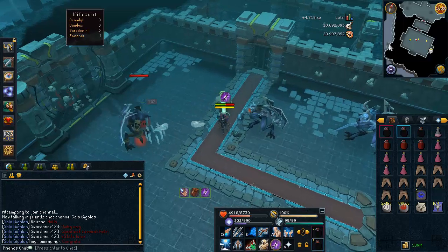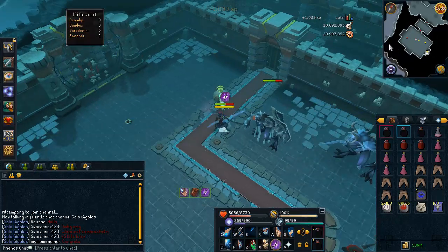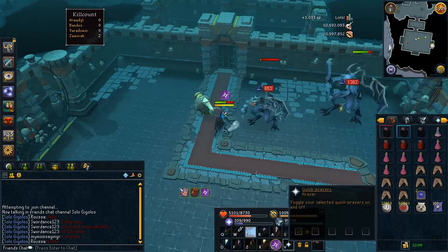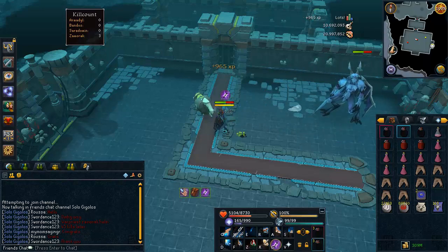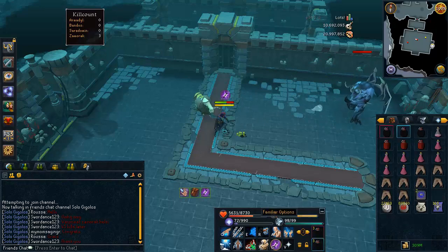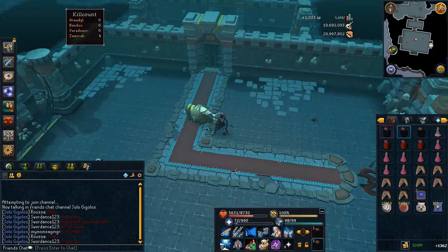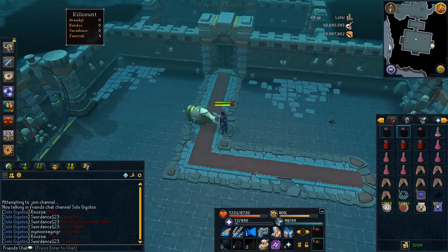After killing Xamirac, proceed to kill the minions — it's pretty easy and you can just camp here for a long time. Use your multi-target damage abilities at full speed and Soul Split off the minions to heal a lot. Even without Soul Split, the Vampirism aura and Scrimshaw of Vampirism will heal you quite a bit. If you have a Yak, use your Yak scrolls to bank all the Infernal Ashes, and that's about all there is to Xamirac.